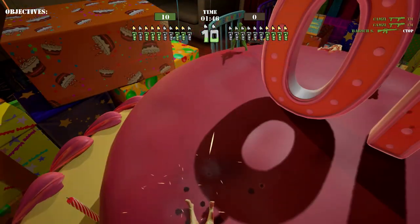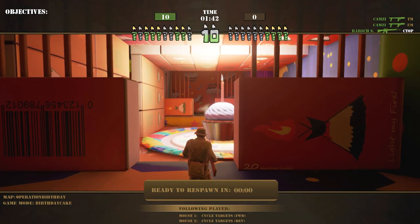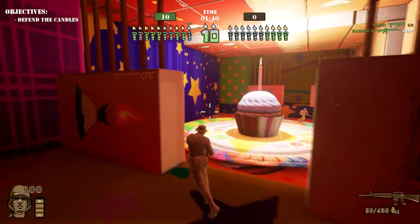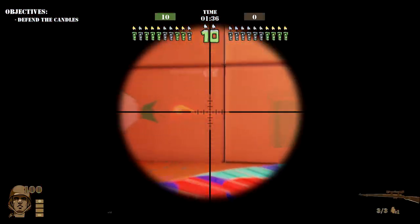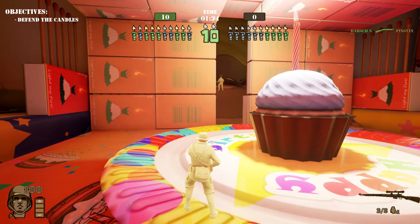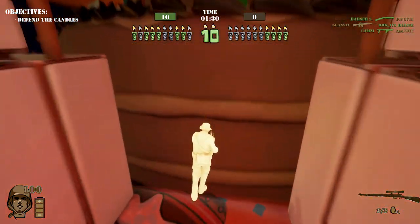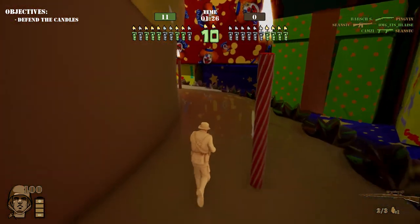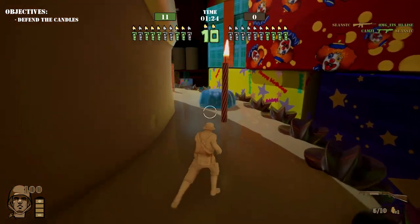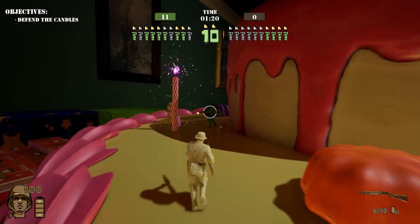A ton of green guys — get out of here! They're going after the cake. You have your basic assault rifle — your ammo count is on the side — then you scroll down to a sniper rifle, which has a nice scope. Very powerful — I think it's one-shot kills for the head and two shots for the body.